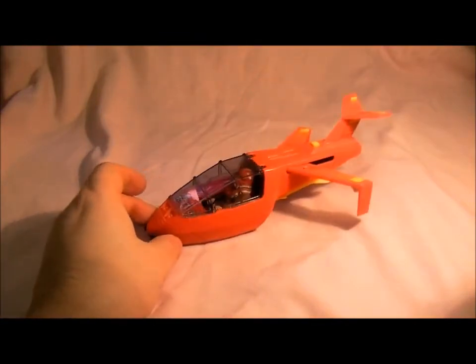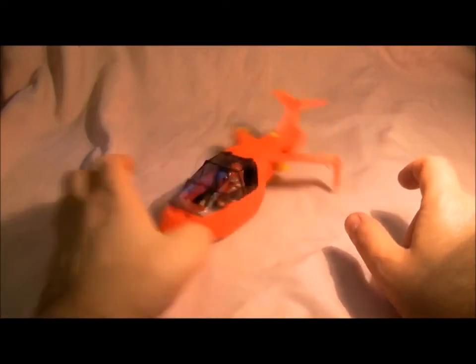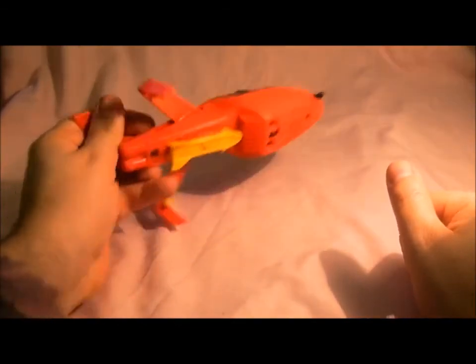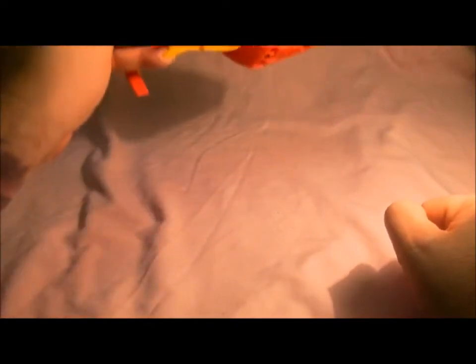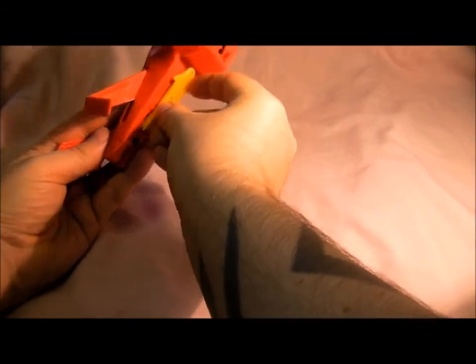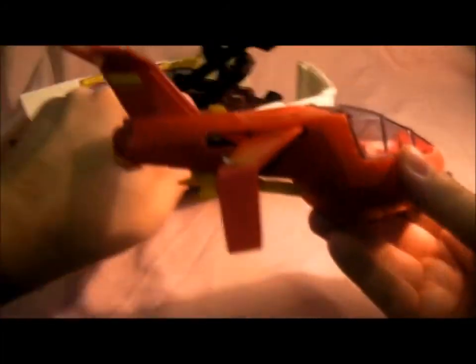It's quite an easy vehicle to get but it's quite flimsy - it's got quite delicate wings on it. Apparently the hardest bit to get is the missile which is on the bottom, and you basically just press that button and it comes off. That's the yellow missile if you want to pick it up - you just slot it back in.